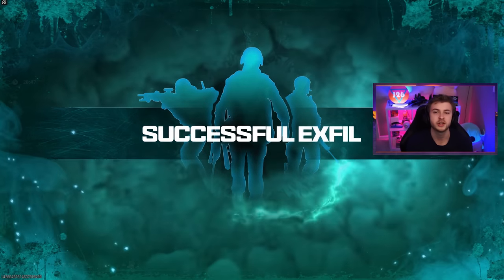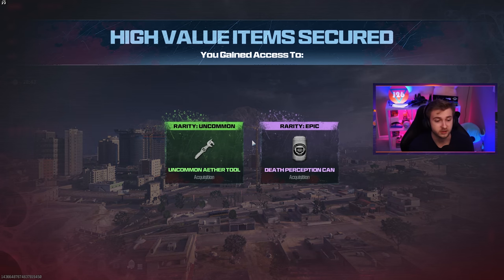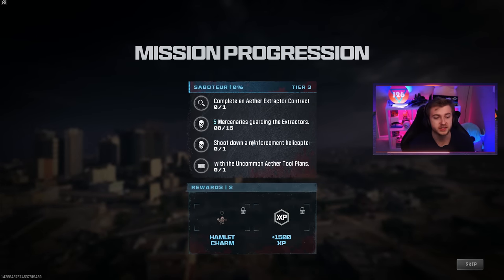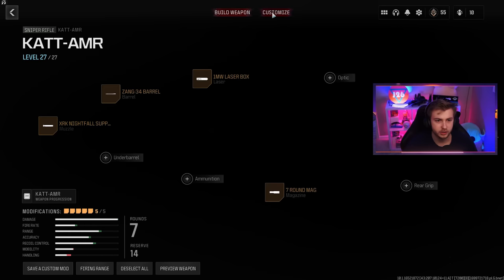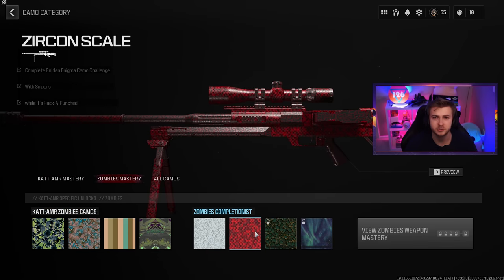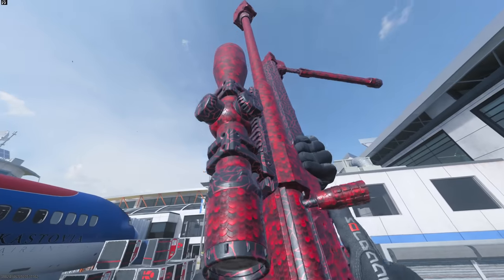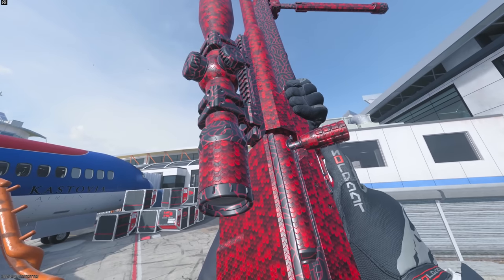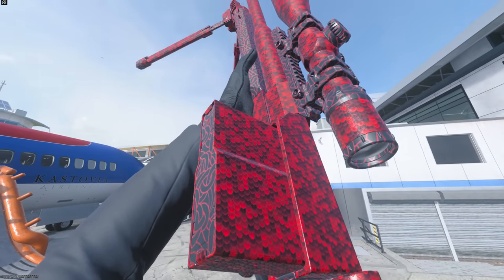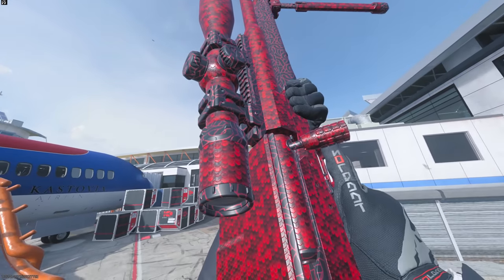This journey took me an additional three hours. I think that was a nine-hour grind. Definitely did not need to take this long — a few less deaths, a few less disconnects would have cut this in half maybe. Let's double check and make sure we have it. Sweet. Let's hop in game and see what it looks like. The pain is finally over — our snipers are now Zircon Scale. This is what it looks like on our CATT AMR. The camo looks a lot better in my hands than it does in the menu. Wish it was a little more animated and vibrant, but not a bad camo.